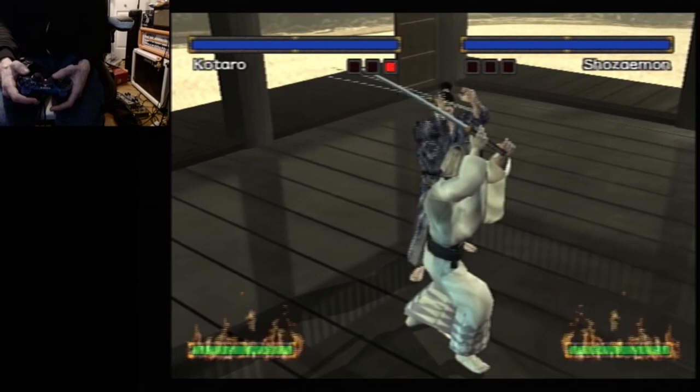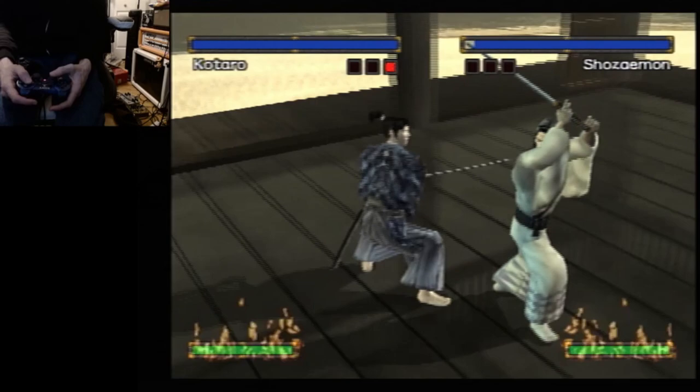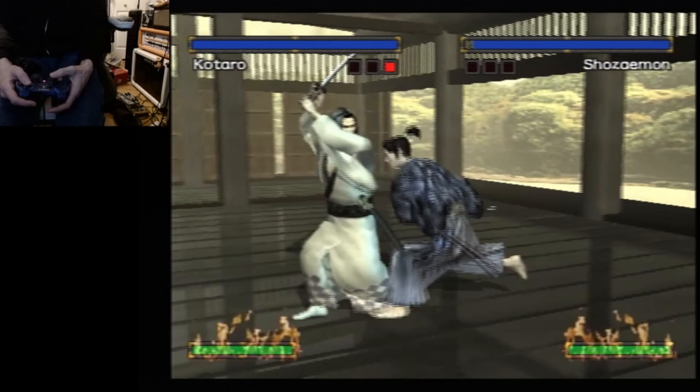X is block. Circle is attack. Square is parry. And triangle, when you're up close, tries to initiate your special attack — I'll show that in a bit.